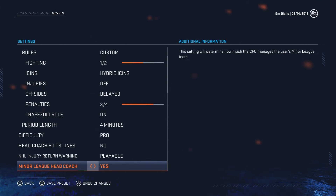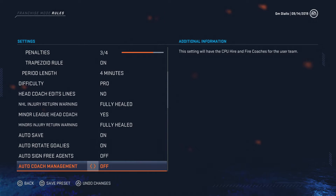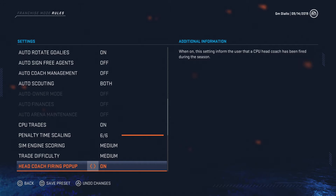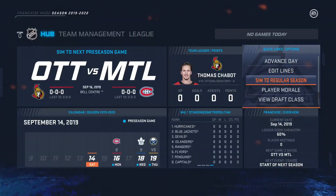Injuries off, but also the scouting — auto scout on, playable fully healed first. Auto save on at various points in the season. Auto coach management, auto scouting both on. Trade difficulty medium, and trade finder on. This will be interesting — I think I will use that more.